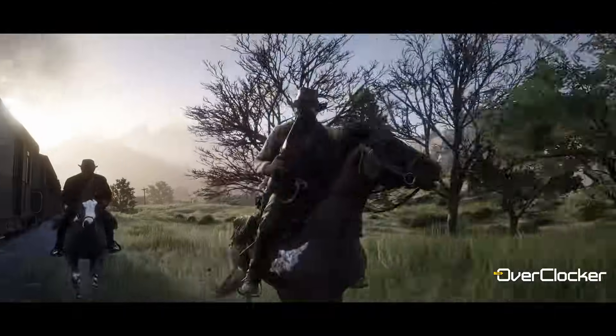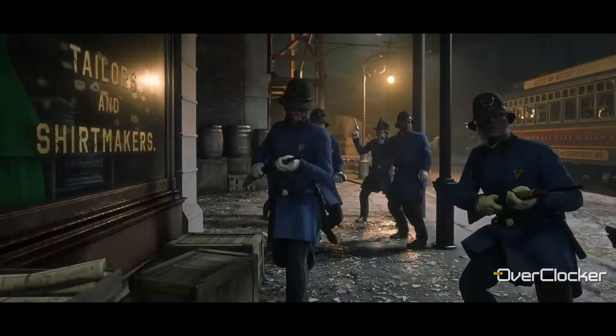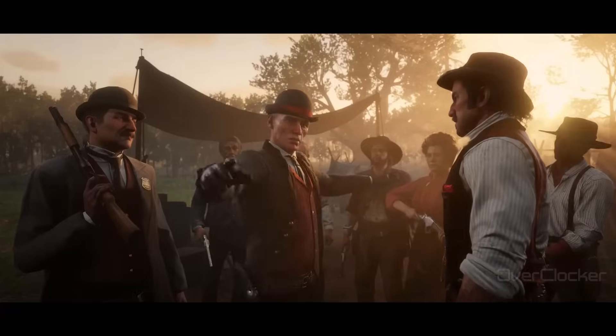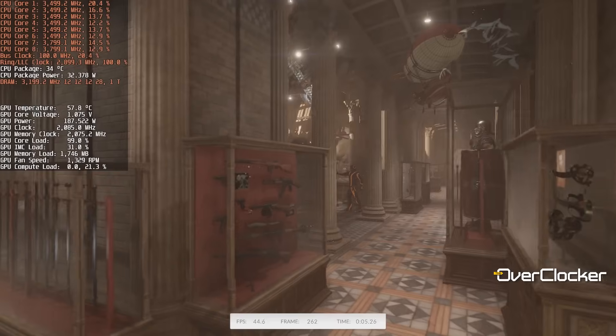Red Dead Redemption is the oldest title here but can be demanding depending on settings. Using the favor quality mode with the slider set to the far right, 1080p performance is great on the 4060 Ti, and surprisingly the 1440p performance is very smooth by comparison. The 4070 does better but not by the margins I'd expected. Either way, it's a great performance from both cards in this title.